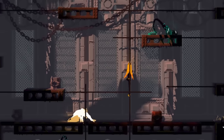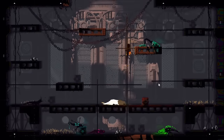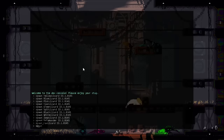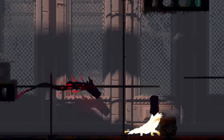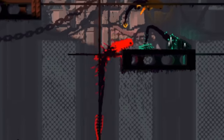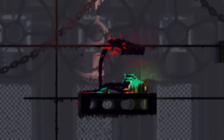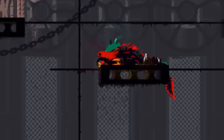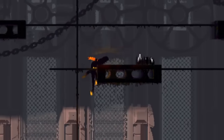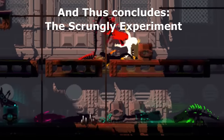Now let's see — I wonder what lizard is left. Ah yes, let's see what the red version of our scrungly lizard looks like. Unlike all the others, the red scrungly appears the farthest removed from the original orange scrungly. And with a single snap of their jaws, our orange scrungly perishes. It's almost as if the red counterpart, upon seeing their inferior scrungly self, instantly detested their existence. And thus concludes the scrungly experiment.